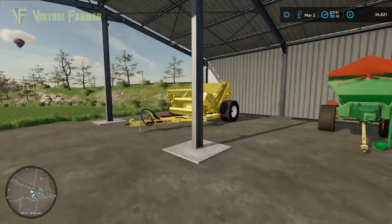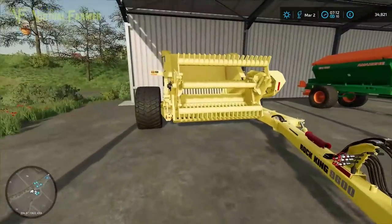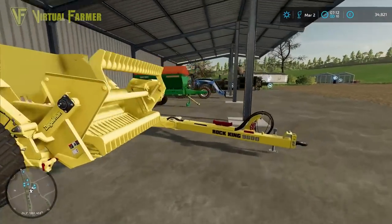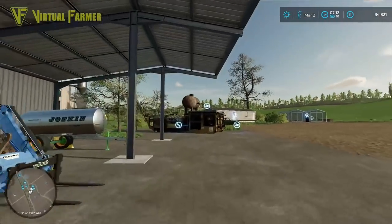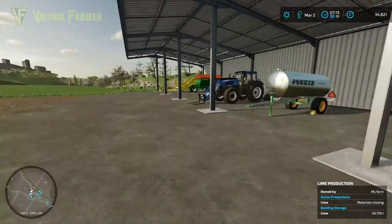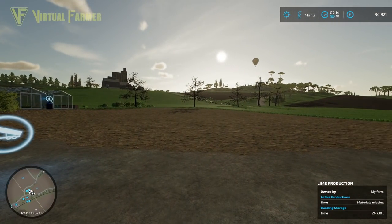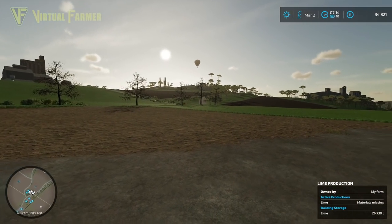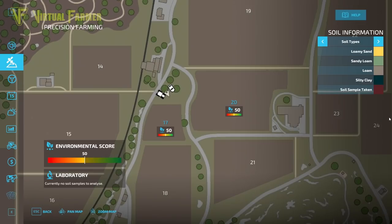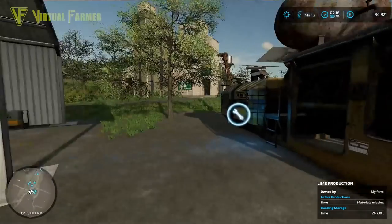This is a start-from-scratch series, so we started with just 500,000. For that 500,000 we don't actually own that much on this map. We're probably going to reconfigure things a little bit — we have the stone picker and the lime production, but those are two things we can probably get rid of. We're not looking to do deep work on the ground anymore because we have precision farming.